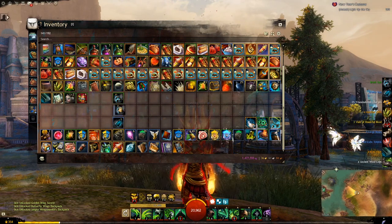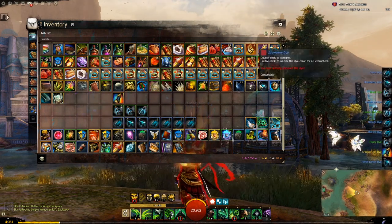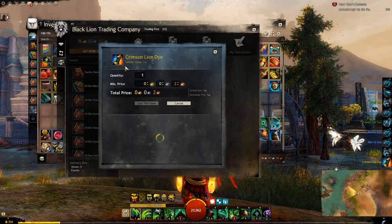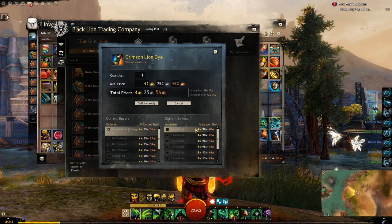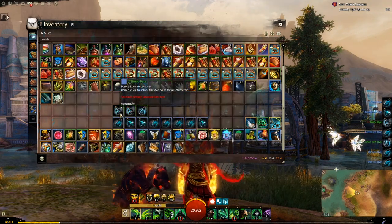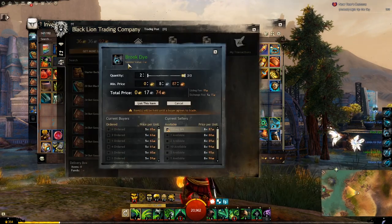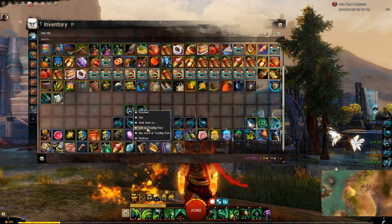Next up is the Dye Kits, and we have the Solar one here as well. So we got the Crimson Line Dye, which is a very nice color. I think I might use it on Kondo actually. Worth $4.25. Very nice, I'm going to list it today. Got the Brook Dyes — $5.65 to $8. We'll list that one too.